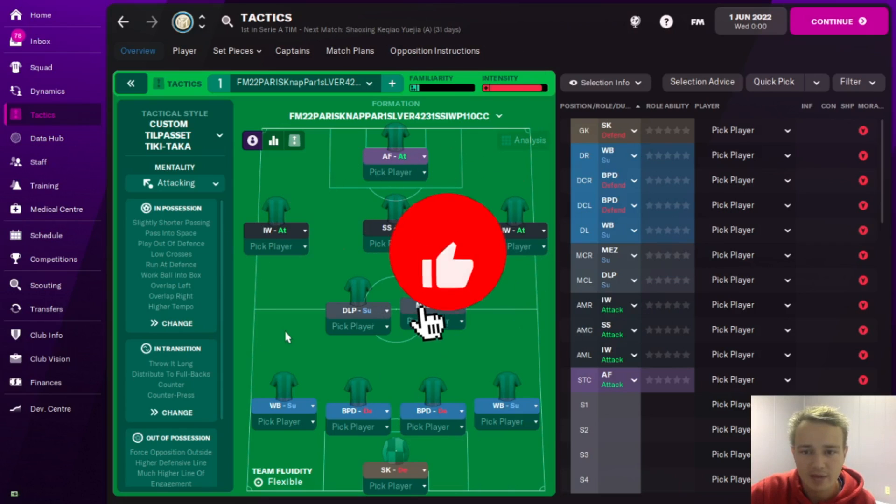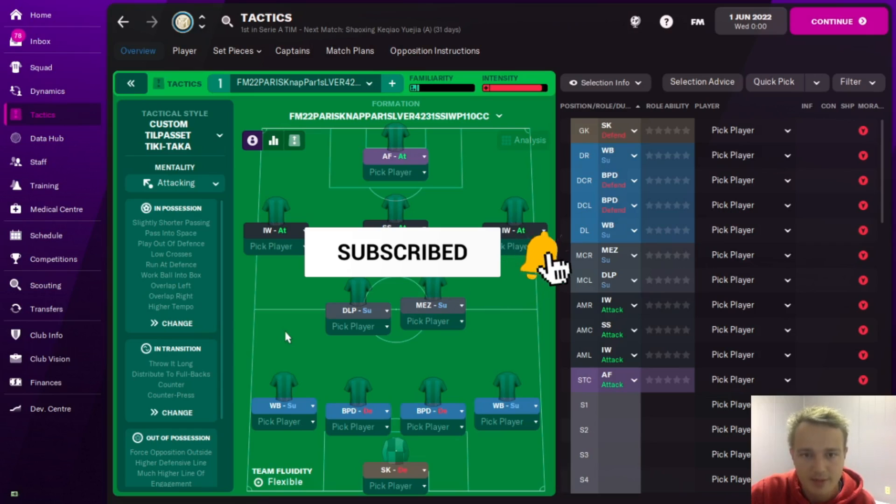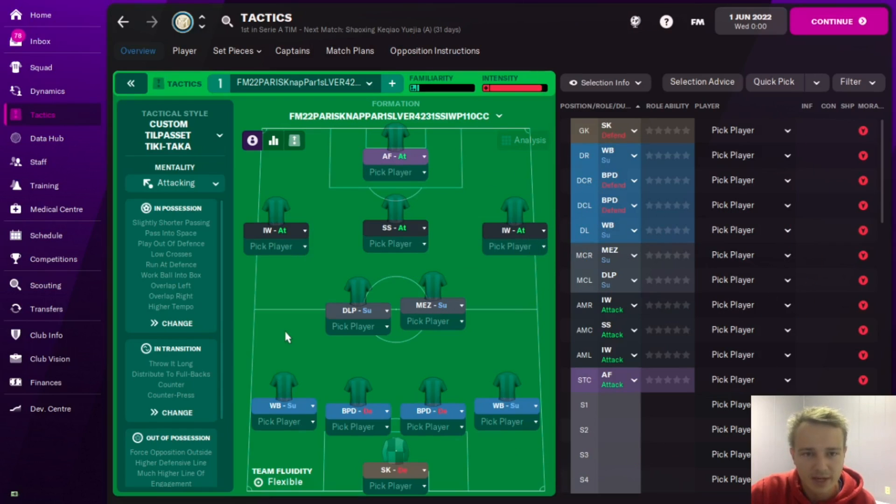For the actual save, I went on holiday for the entire season and left everything to the assistant manager, including picking the players, which can always make results a lot worse. The tactic is the FM22 Paris Liverpool 4-2-3-1 shadow striker inverted winger. It shows what game it's used in, the creator, other creators that helped, and the team used.